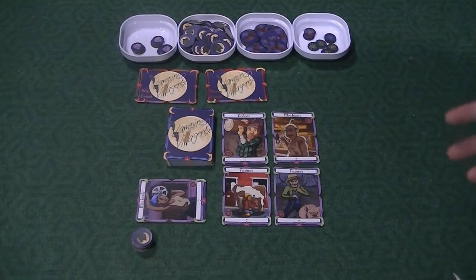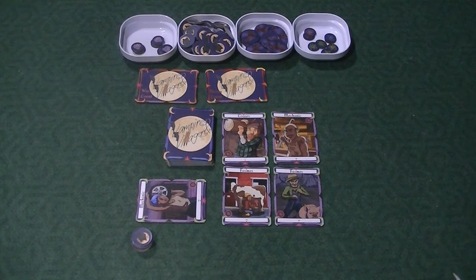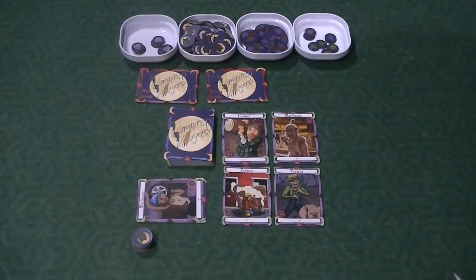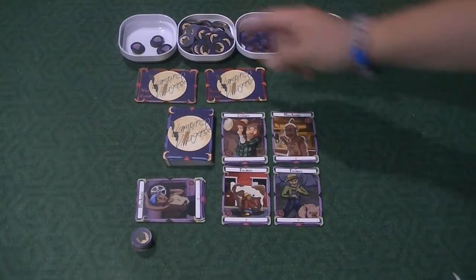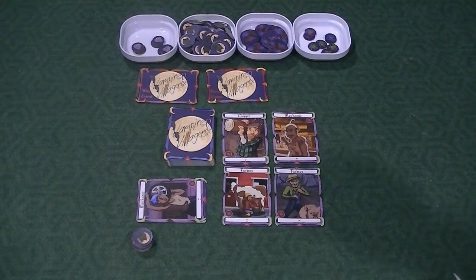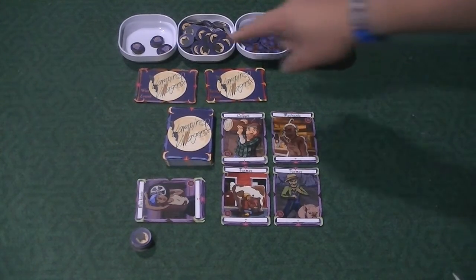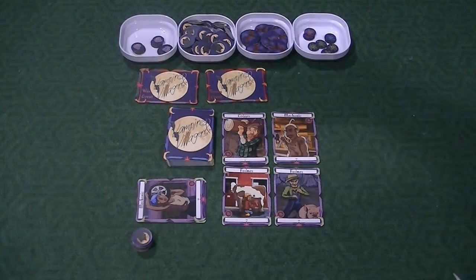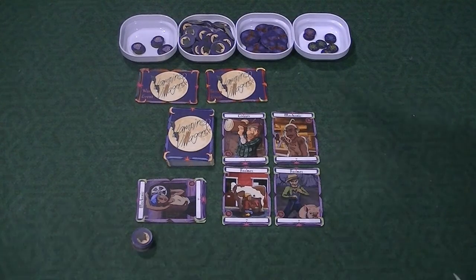When you successfully destroy the town, you complete that round, go to the next, and repeat until you finish four rounds. Whoever has the strongest vampire group at the end of four rounds wins. You also create a discard pile with four cards. There are two types of events: war events and terror events. At the end of each round, whoever ends the round by killing the last villager will pick which event deck to draw from, starting with a mandatory war event in round one.